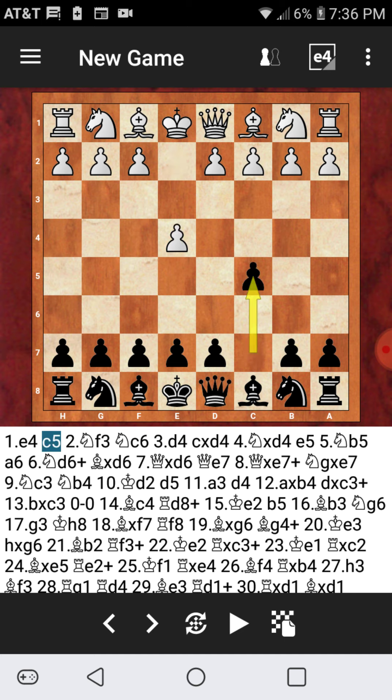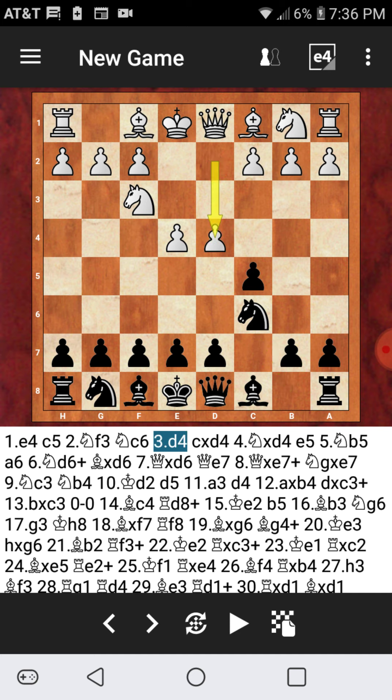E4, C5. Hope everyone's having a nice little holiday season here in the VI and elsewhere. So let's go for the old Sicilian yet again and D2, D4. Okay so typically for my beginners or intermediates, usually we will see C takes on D4 and after Knight takes D4 we go for what we call the anti-Sveshnikov.